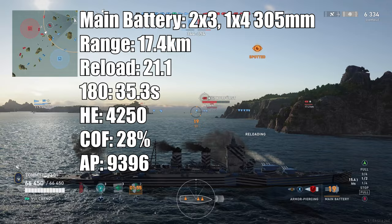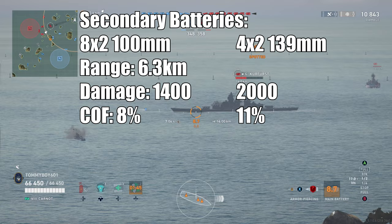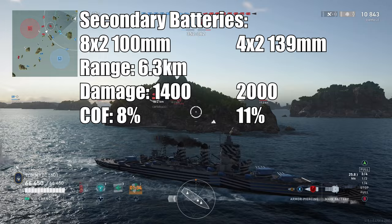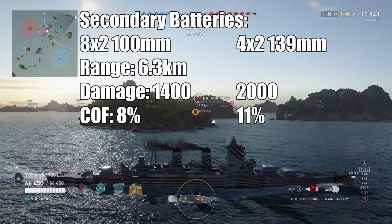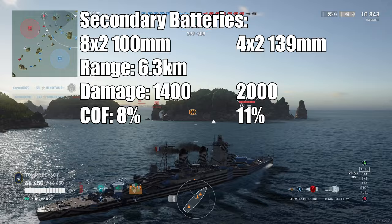AP damage: you're looking at 9,396, giving you a DPM of 263,088. Secondaries — it does have some secondaries: eight two-barreled 100 millimeter guns and four two-barreled 139s with a firing range of 6.3 kilometers. Reload time: for the 100 millimeter guns, you're looking at a three-second reload and a damage of 1,400 with an 8% chance to set fire. For the 139s, you're looking at a 10 second reload, 2,000 damage, and 11% chance to set fire. Total DPM of those secondaries is going to be 544,000, which I think is the highest for the tier for a cruiser.